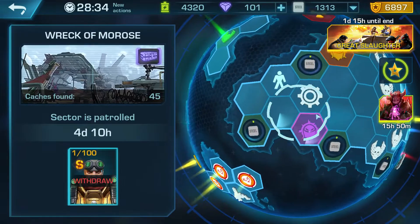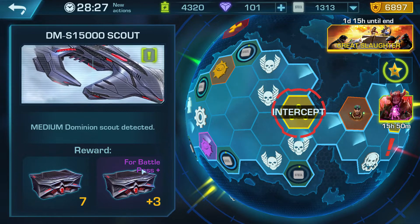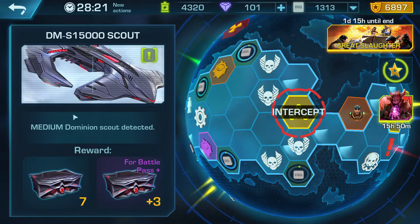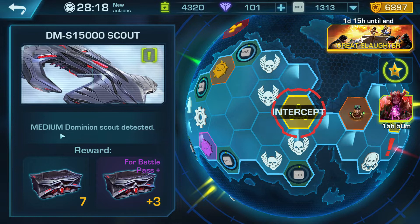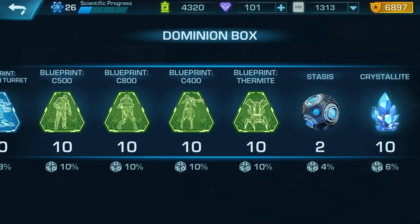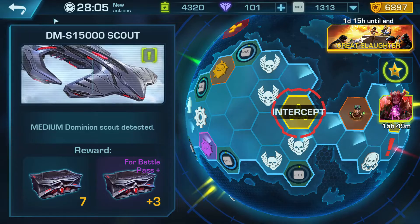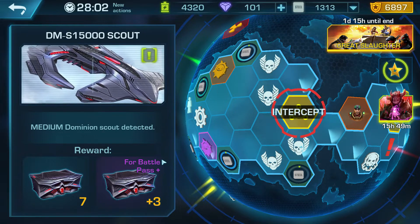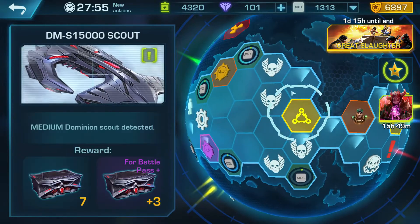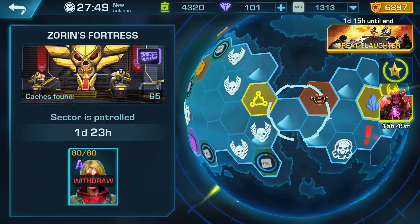Moving slightly to the right side we have the dominion scout. Once you defeat a dominion scout it will give you a number of boxes depending on the size of the dominion. This is a medium dominion, so I get seven boxes plus three extra with the battle pass, which I have. Each box contains the items shown here but also contains 10 crystallite. The most I've gotten from these boxes was 10 crystallite twice — that was the maximum — but it's another income of crystallite.